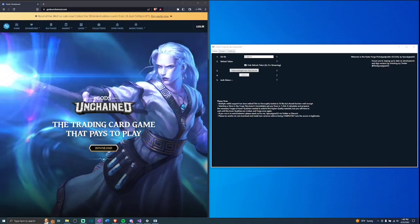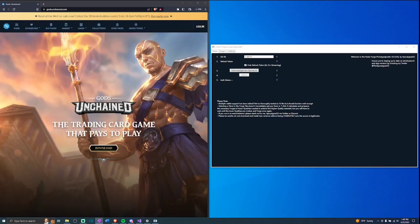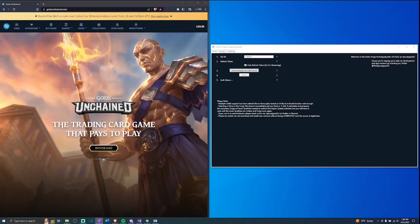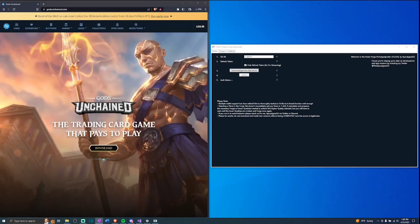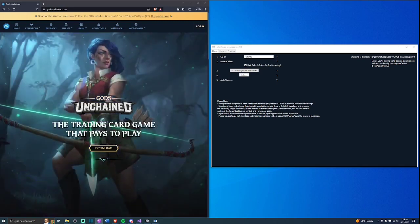Hello and welcome to the demo of the FasterForge app developed by me, Apocalypse GU. I'll be doing a quick walkthrough of the UI, current features, use cases, and some limitations. To start out, I've done a little bit of prep work and collected my refresh token from the official GU client so I can authenticate within the FasterForge app. If you don't know what I'm talking about, check out my setup video.